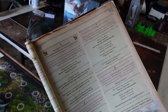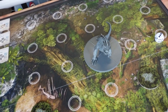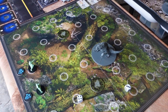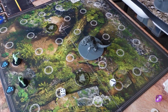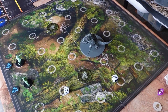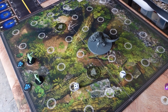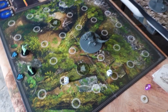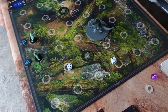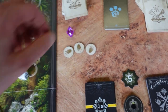Something huge has clearly passed through this way — fresh markings where it squeezed its large bulk through the passageway. This warren is a maze, so we can either rush on blindly or stop to get our bearings. We decide to rush forward, discarding one time card and gaining two track tokens. Then we progress to entry 30.